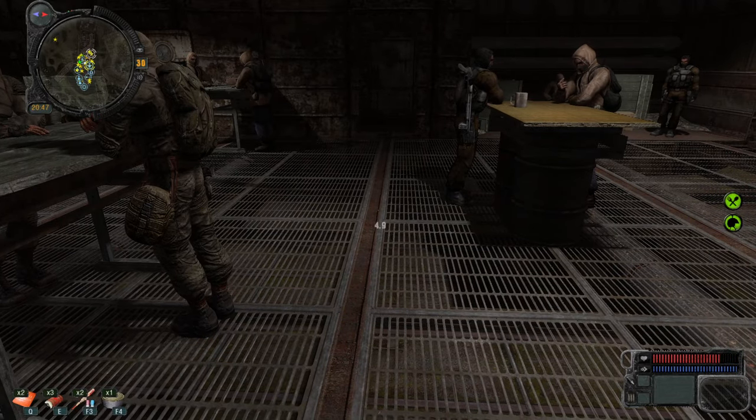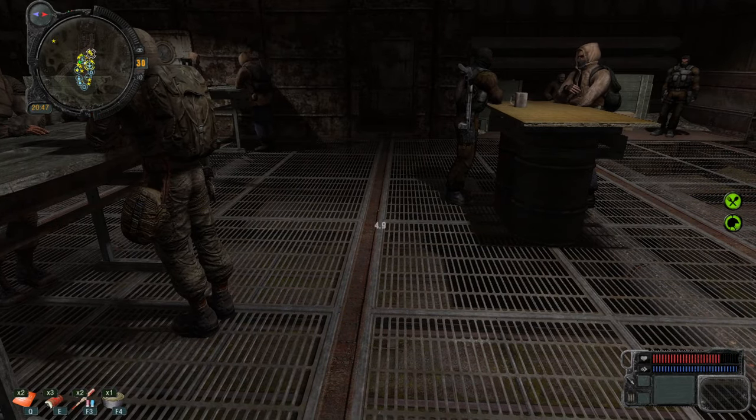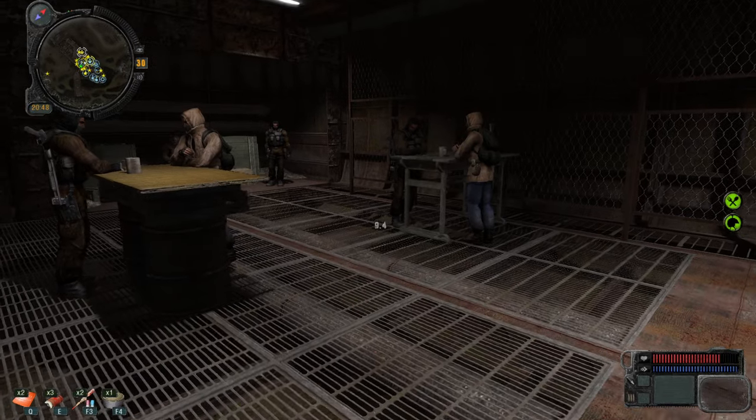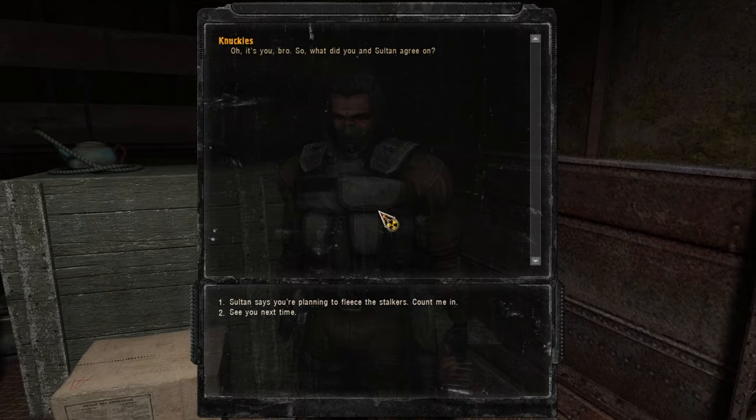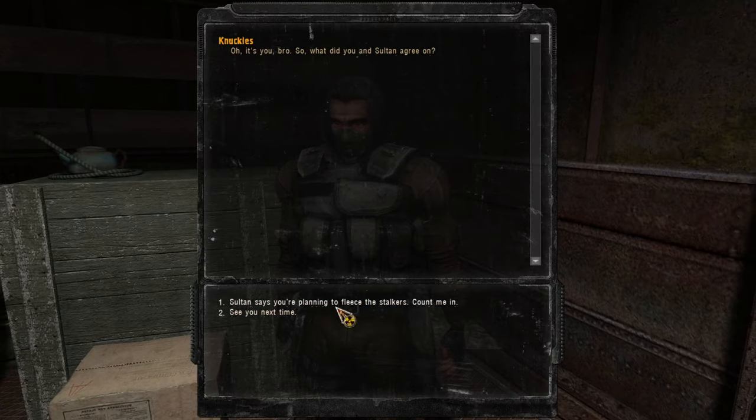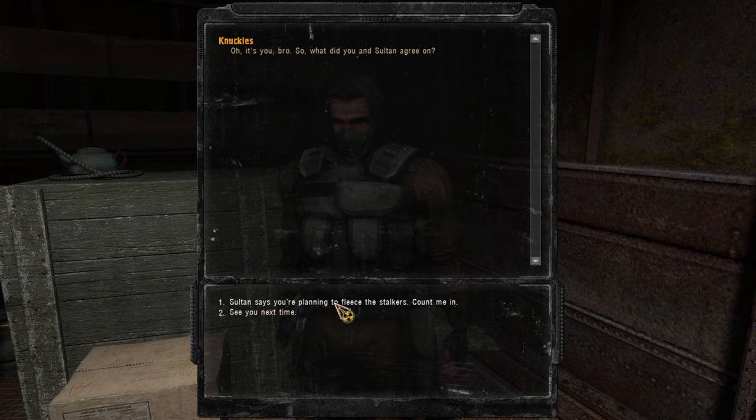I'll end with part one here. In the next part we are going to stitch up Sultan and his guns — the man himself. Drop by sometime, we'll have a good time. Next time around we are going to deal with Sultan and these guys, and I guess we're going to bank some good items and money. Thank you for watching — I'll see you in part two.